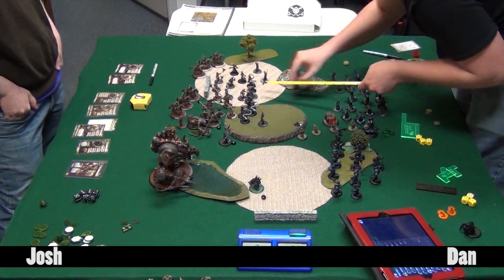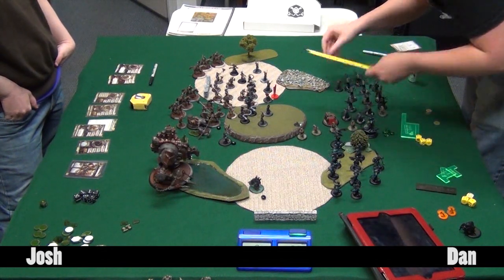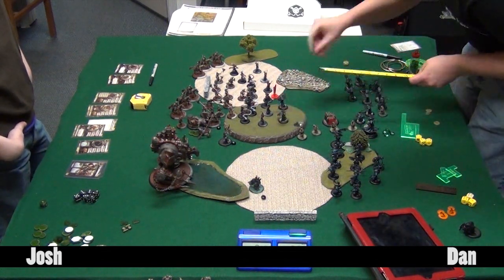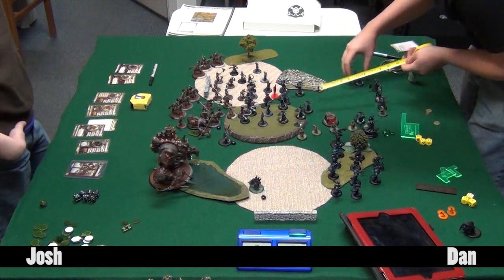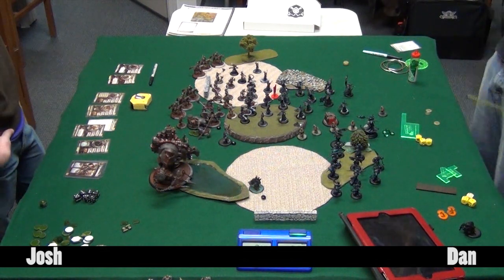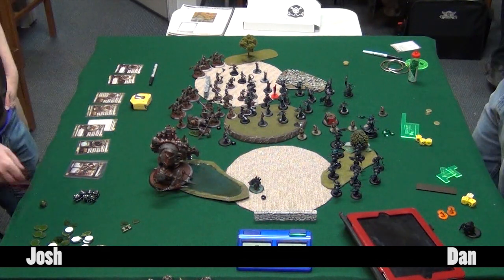At this point in the turn everything that can attack has attacked, so Dan runs some stuff forward. Josh pops his mini-feat to make a line and hold - Dan questions what he had that was really going to get through anyway. Dan wanted to prevent crazy cav charges and backswing and assault shots, which can make a lot of attacks, so holding the line was legitimate.